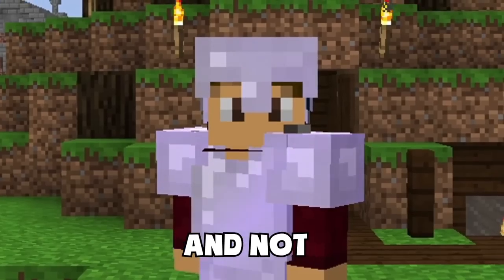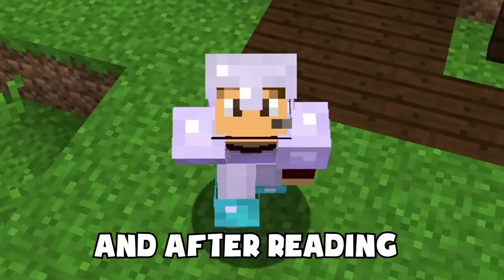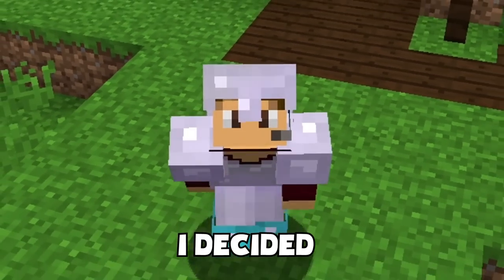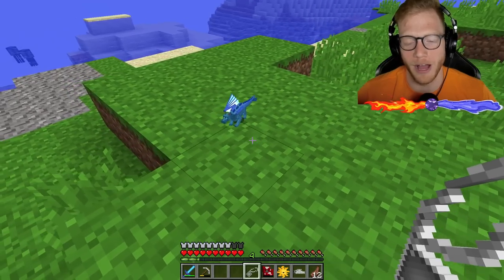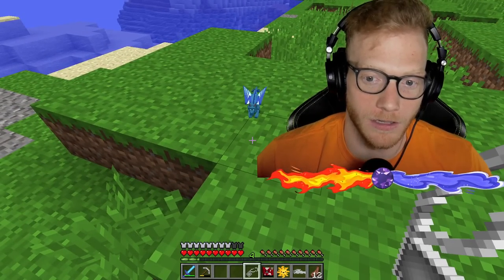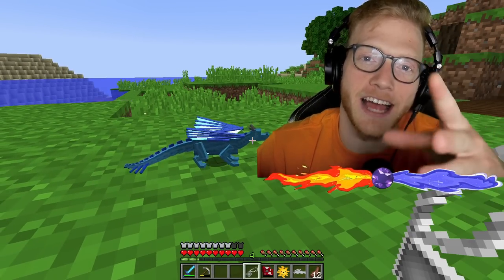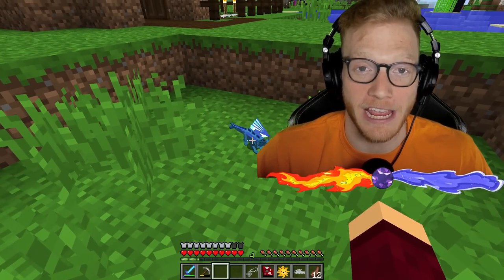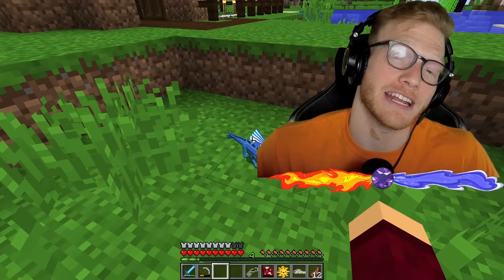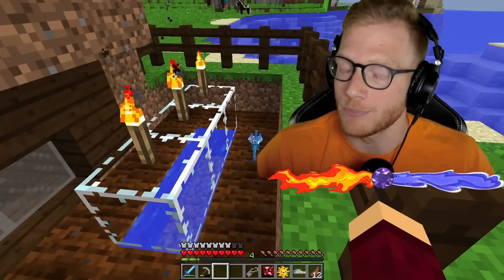Last episode we tamed a dragon — not just any dragon, but a water dragon. I asked you guys to leave nicknames in the comments, and you did — it was amazing! After reading all of those comments, I decided I'm going to name my water dragon Perseus. I still don't know if it's a guy or girl, but Perseus is the son of Poseidon, the water god, so I feel like that fits really well. It's gonna take this guy a while to grow up before we can ride him, and we also need to get a dragon saddle.